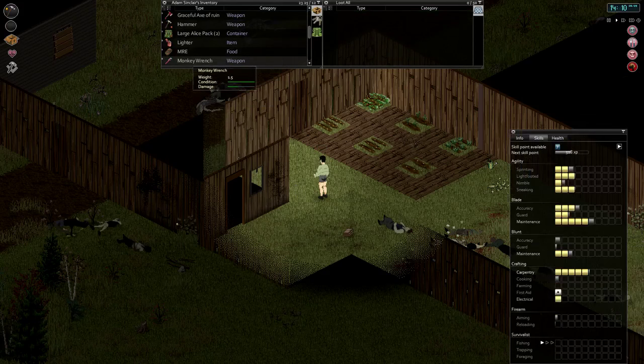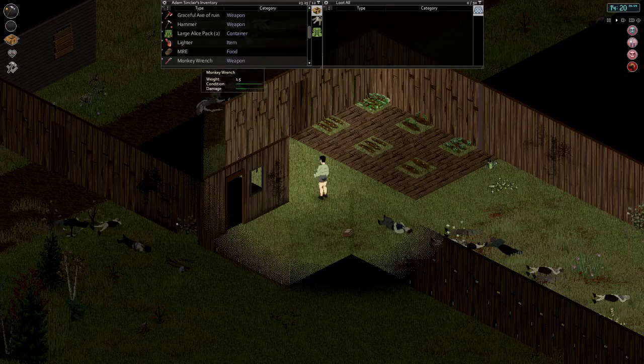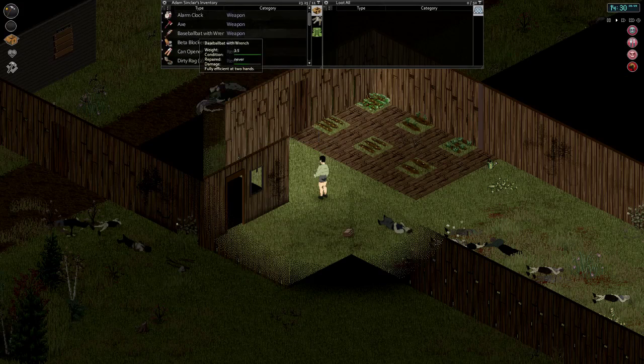I've also got a baseball bat, monkey wrench, and duct tape on the ground. We're going to go ahead and craft a monkey wrench baseball bat. We should probably start using our blunt weapons — we have not upgraded our blunt skill hardly at all. But our first aid is actually able to be upgraded to level 2 right now, so let's throw a skill point into that. All that bandaging came in useful after all. We'll go ahead and craft a baseball bat with a wrench — that takes a baseball bat, monkey wrench, and 2 units of duct tape.